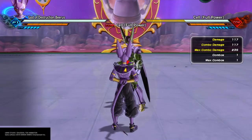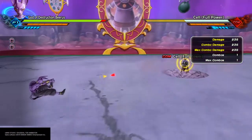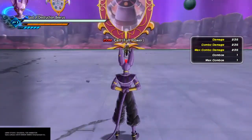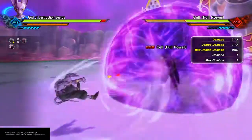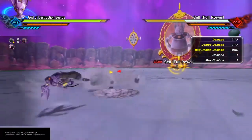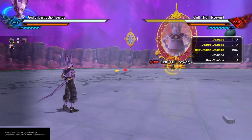If you don't do anything — which is what mainly happens — people go into attack, get hit by the evasive, and end up in their opponent's combo. As you can see, since Beerus does not have an invisible back hit, I'm clearly back hitting and I still take damage from it.